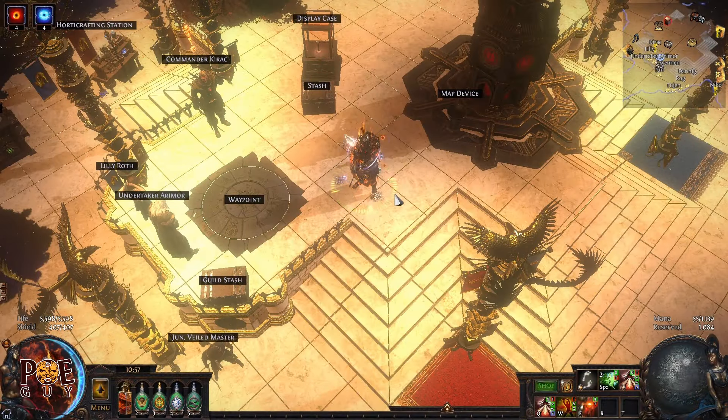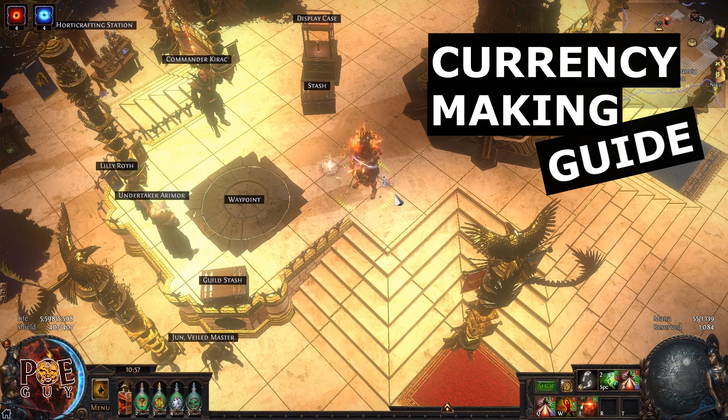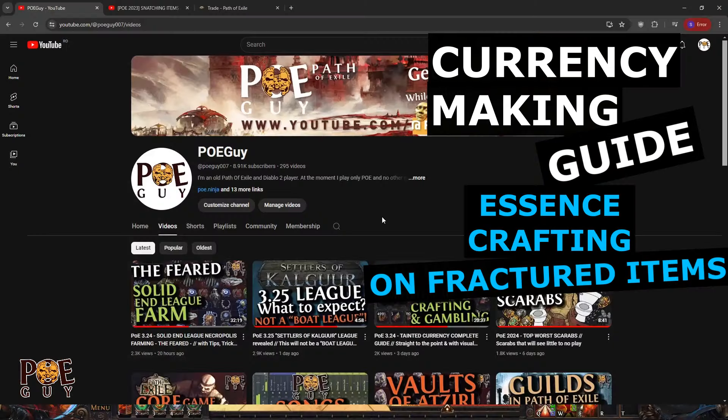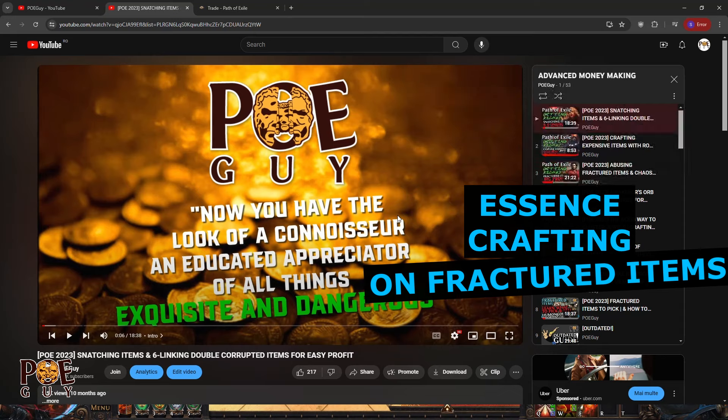Hello everyone, good morning. This is another currency making guide — we're going to talk about essence crafting on fractured items. I talked about this in the past but I need to update my guide so it's more concise, more up to date.